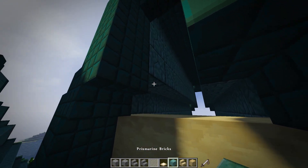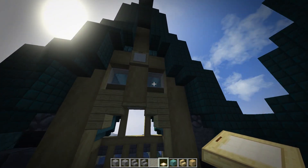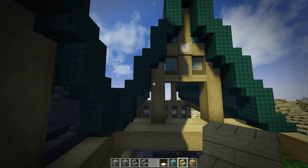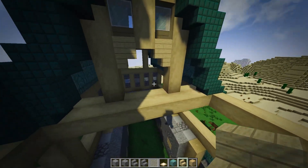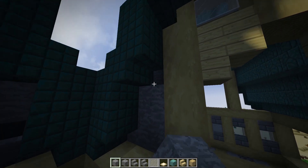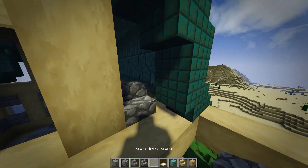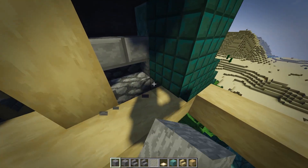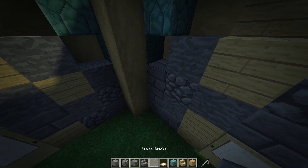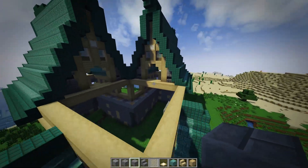Same thing here. I'm not copying this exact design onto the other side because it is going to be a little different — it's not going to be a huge doorway right here, it's going to be something else. Let's go with this, and give me a full block of this — there we go, just like that.